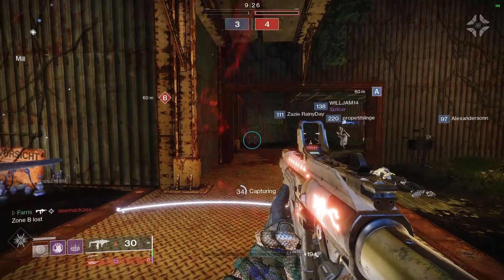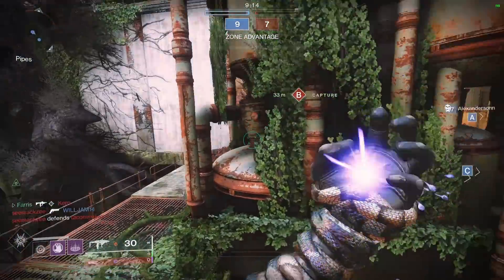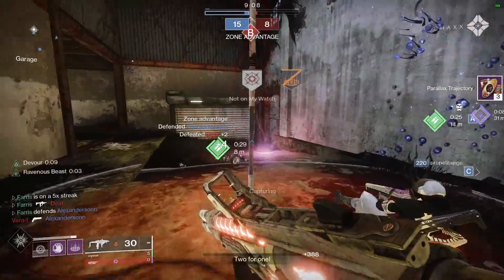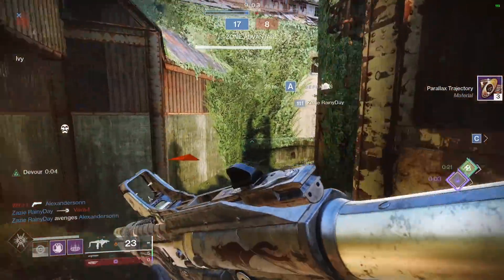I need to cap this point first — I don't want to start spawning at A because those spawn traps suck. I'm going to proc my Devour, get Ravenous Beast going, and just walk at him. Yeah, even at that range it's doing like 30 damage. It's so strong when Ravenous Beast is active.